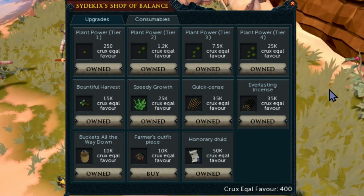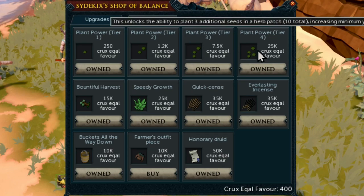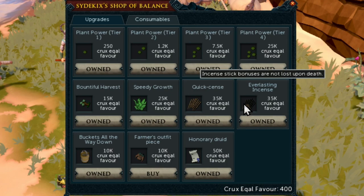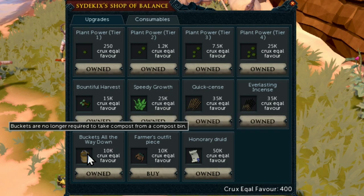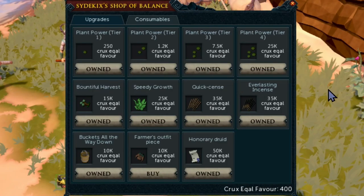After upgrading seeds, I recommend upgrading the growth cycle. Currently without upgrades herbs take 80 minutes to grow; this upgrade brings it down to one hour, which is really nice because you can do an hour of bossing, do an herb run, and repeat. You could argue upgrading the growth cycle after the third seed upgrade, but I just upgraded seeds first then the growth cycle and that worked perfectly fine.